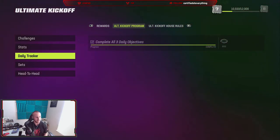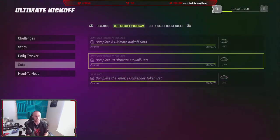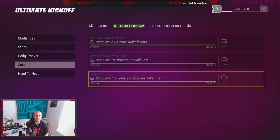On your daily tracker, it's going to grant you 800 Ultimate Kickoff points for getting 200 yards, purchasing a pack, and completing a set from the set store. You can also get XP for completing sets - once you complete 5 Ultimate Kickoff sets you get some XP, and once you get to 10 total you get additional XP. And remember that Contender Token you get at Tier 3 - you're going to complete that by putting it in a set, which is going to grant you some more XP.